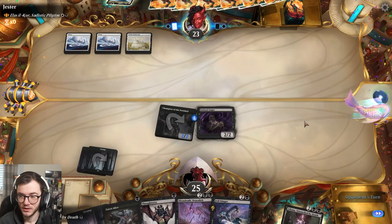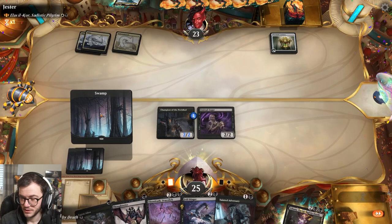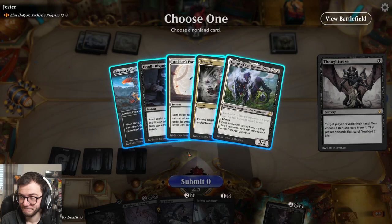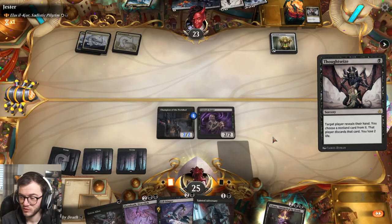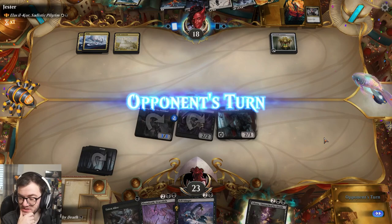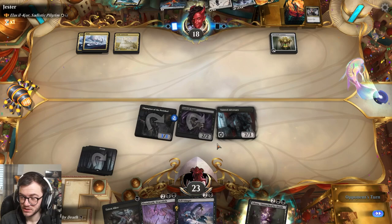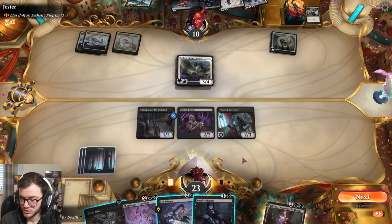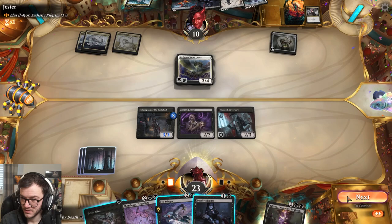Next turn we can Thoughtseize and see what our opponent is playing. They've got no black mana yet - oh there you go, Chromatic Lantern. Let's see what our opponent is playing. We don't care about Myr Golem, there's so much mana. We'll take the Mortify. We can draw three cards with the Fell Stinger. That was a really good draw but we have the Eerie Absence so we're not too bothered.